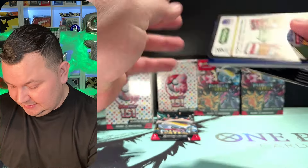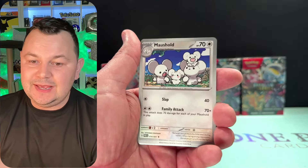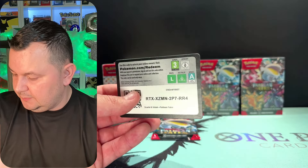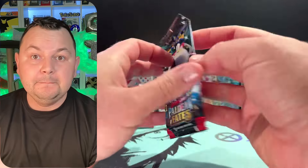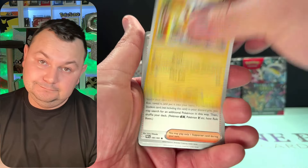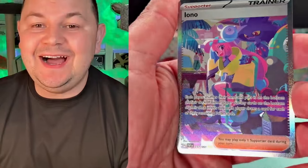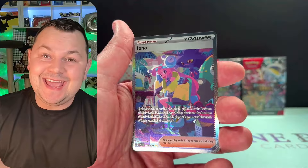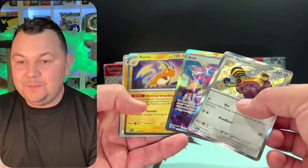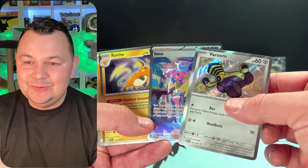Nothing yet in the next pack. We got the Woobat and the Heat Rotom — there's your co-card. Alright, we got our last pack out of the six booster bundles from the first one. Let's see — we got the Roaring Moon and the Iono SAR. Wow, what a double banger!